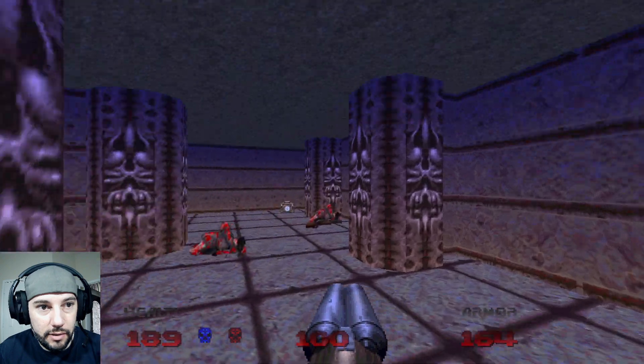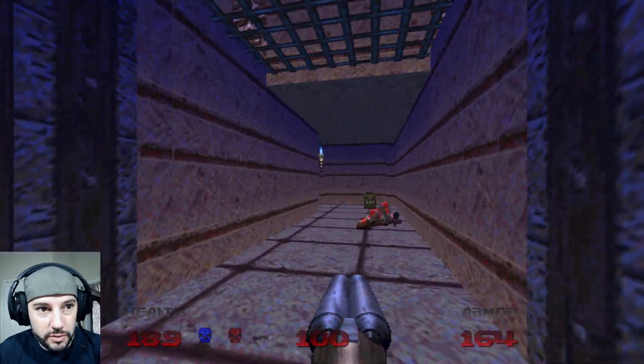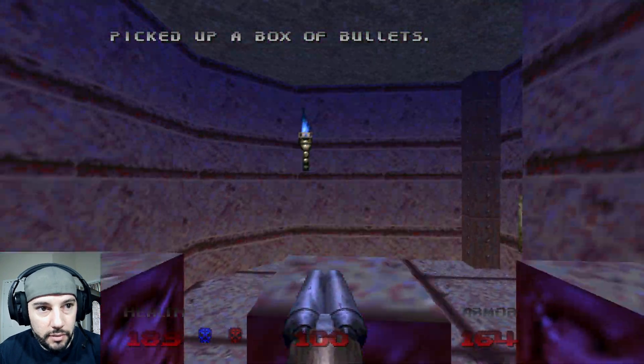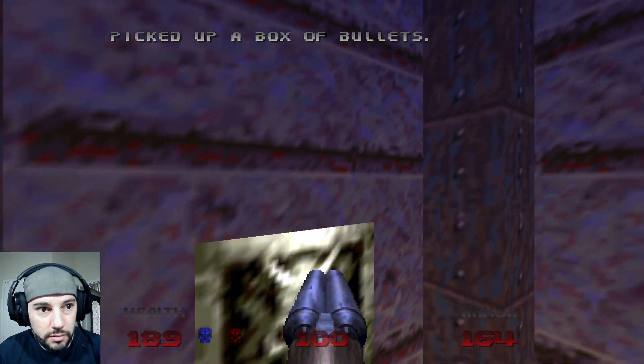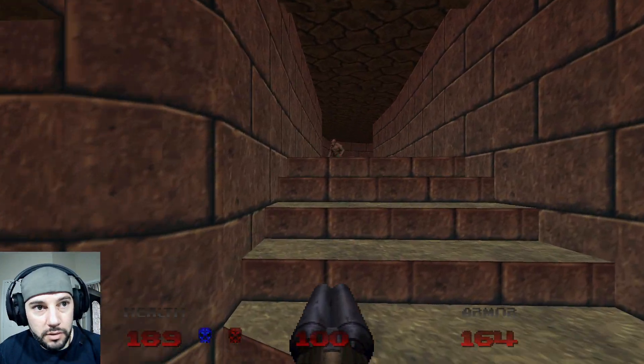We need the yellow key. We have the red key now. So we'll go back down here, go this way — I don't think we've gone this way yet. Okay, red door. Thank you. We got a switch. Cool, we got a switch. Oh goodness.